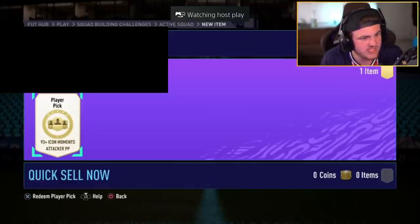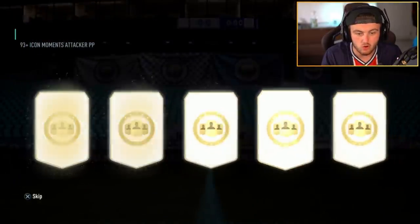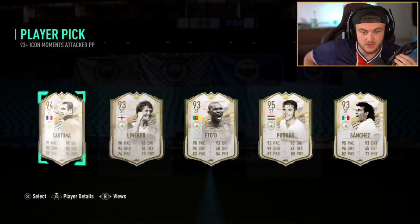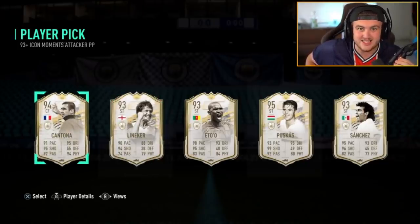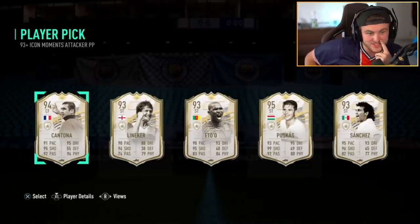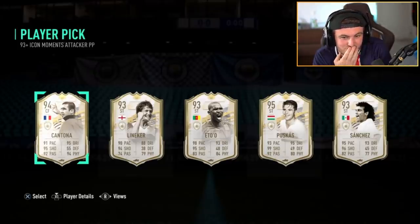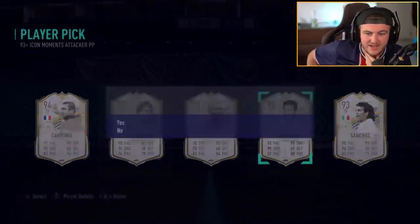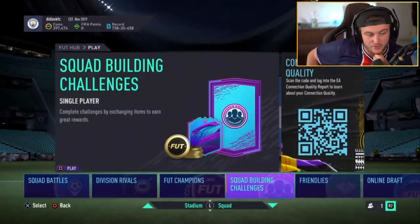93 plus Icon Moments attacker player pick — like, this could be huge. You've got R9 Ronaldo, you've got Pele, you've got Cruyff, it's five players. I'm actually gutted there wasn't any of the players I just mentioned, but Cantona or Puskas — this is a tricky but good tricky situation to be in. Who do you choose? Cantona, Eto'o or Puskas? Let me know in the comments who you'd choose. I think I would go Puskas — no I don't know actually. Maybe Cantona. I actually don't know who I'd go with. I think the hard part is having this choice and then never getting a choice like this again. I think he's gone Puskas. I would have probably picked Puskas or Cantona in that scenario. Eto'o is sick as well but that's who I'd have gone with. That's really, really cool.